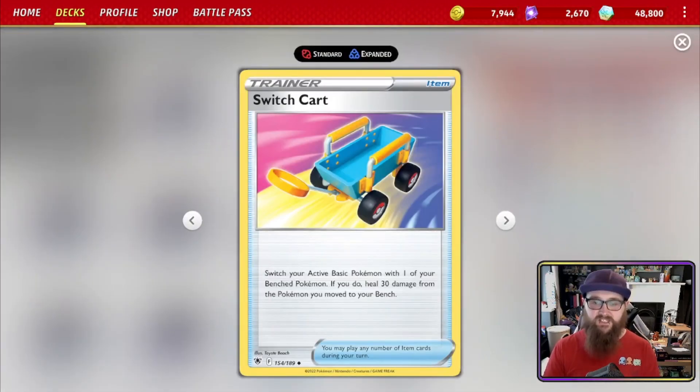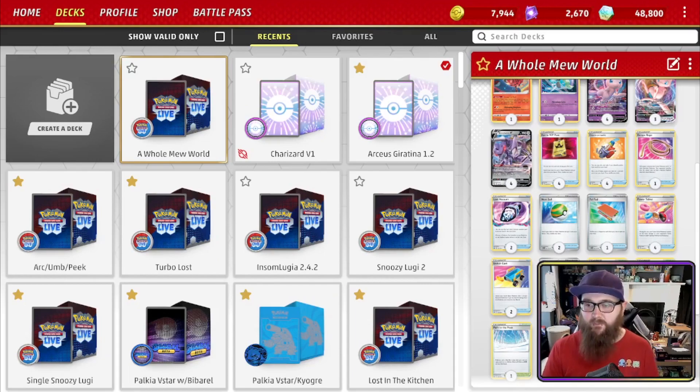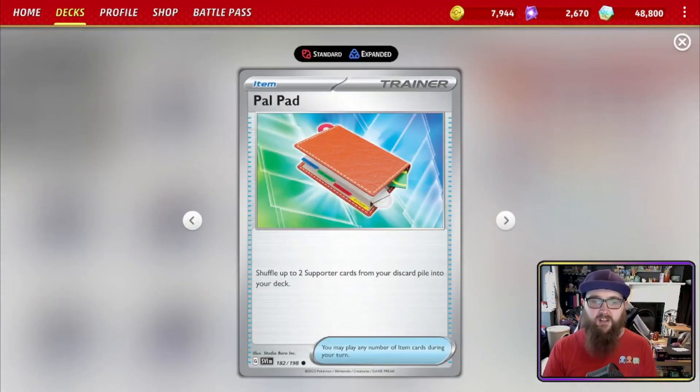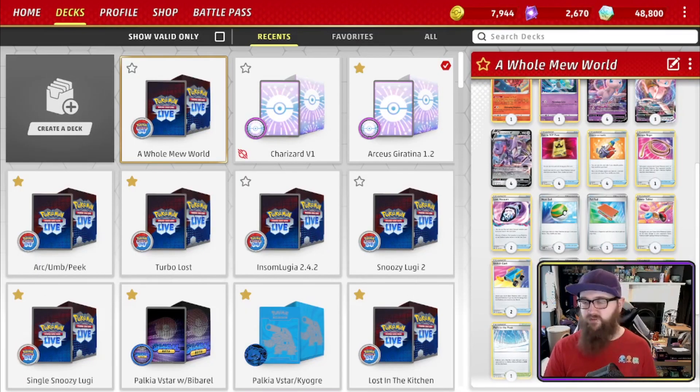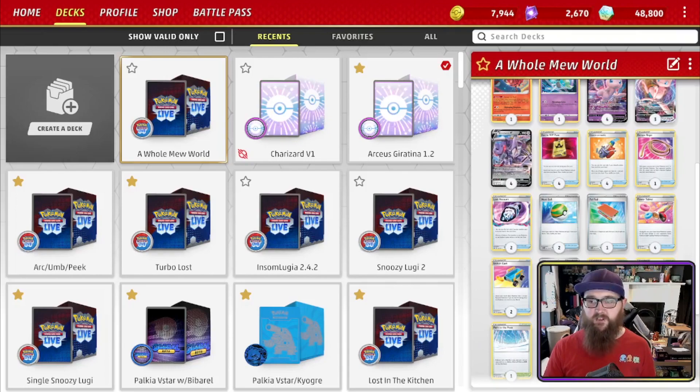We have three ways to switch in this deck. Switch lets you swap your active basic Pokémon with a benched one and heal 30 damage — note it's basic only. Escape Rope has each player switch their active Pokémon with one from their bench, opponent switches first. Palpad shuffles up to two supporter cards from your discard pile back into your deck, great for recovering Elesa's Sparkles and Boss's Orders. Lost Vacuum lets you put a Pokémon Tool or Stadium into the Lost Zone by putting another card from your hand into the Lost Zone.